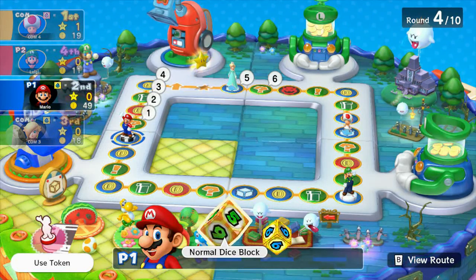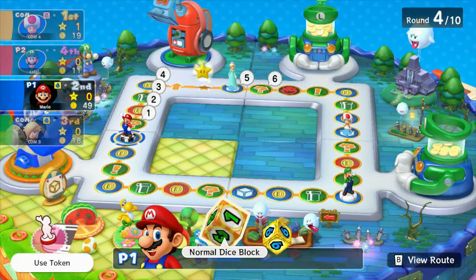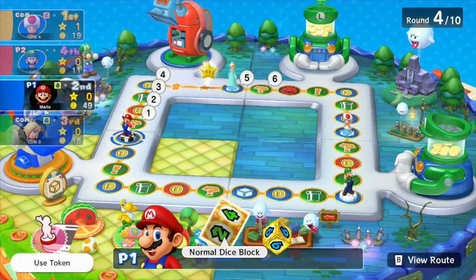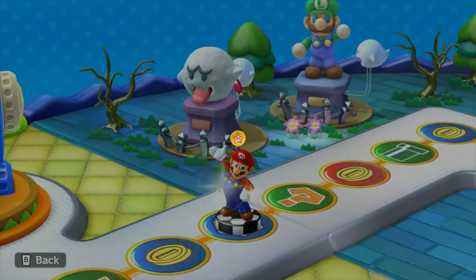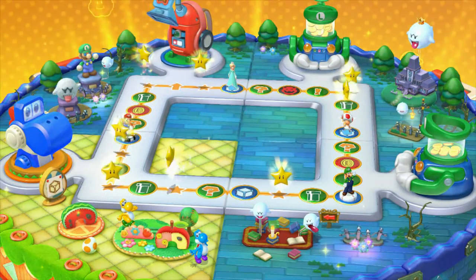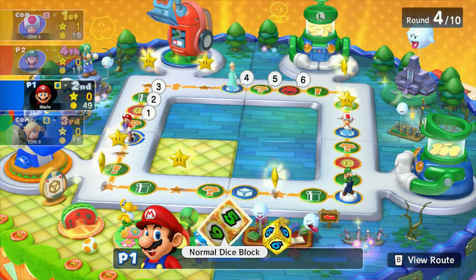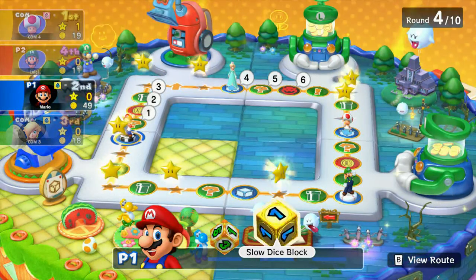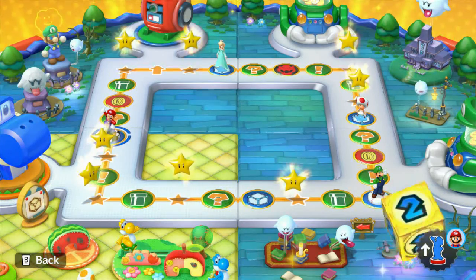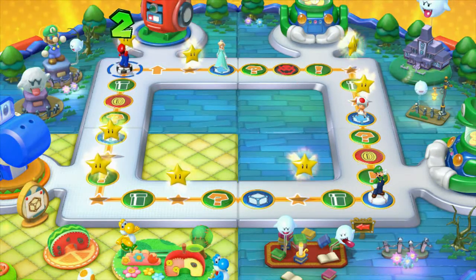Where's the tile? It's like I got too many things in my hand — the gamepad, the controller, the remote. I'm using a token. Watch this. Look at all them stars all over the board. I'm going to use a slow dice block. I want number five. I didn't want six because that would land me on a Bowser's face.